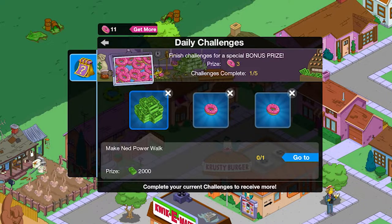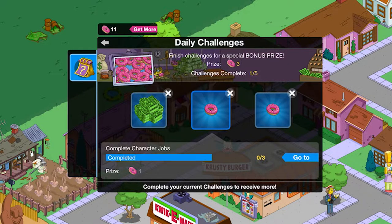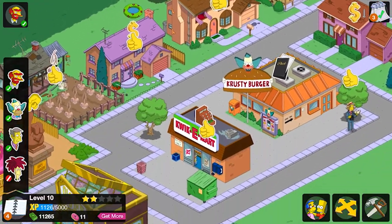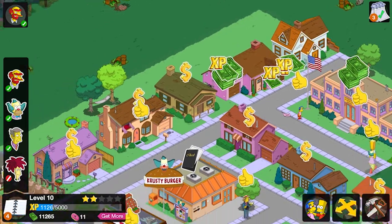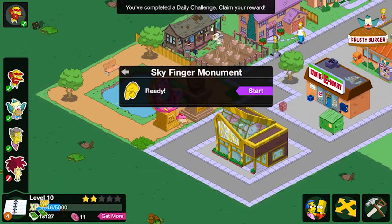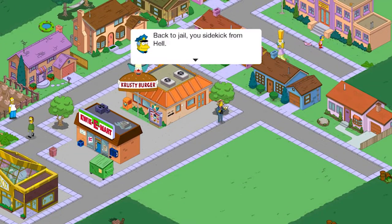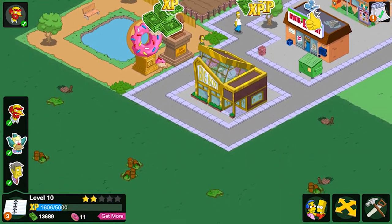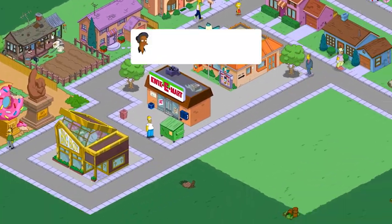As we open up the app we have our daily challenges. We've already completed character jobs, made people check on the latest Krusty promotion, and made people power walk. We got a lot to collect which is lovely. We got a sky finger moment — a scar has been spotted, get him — there we go, we arrested him, third time back to jail. Completing that mission. Moonshine completed, getting everyone's jobs done.